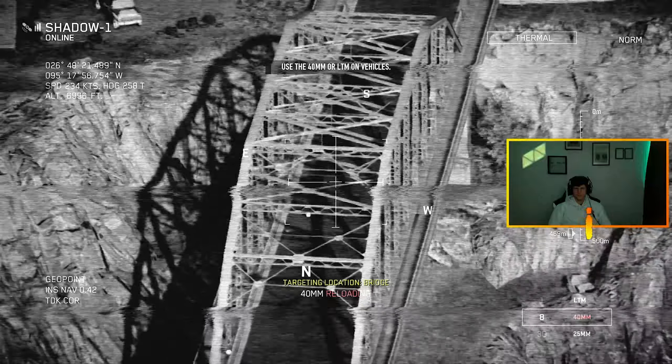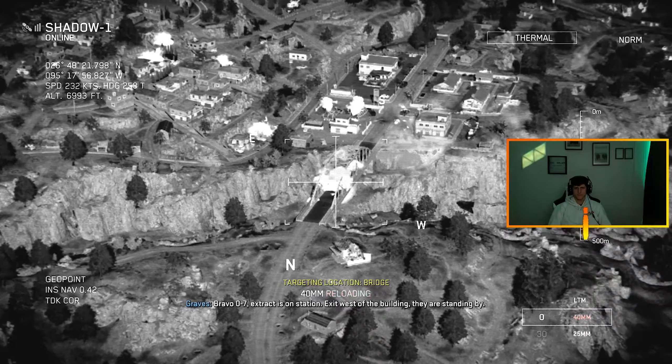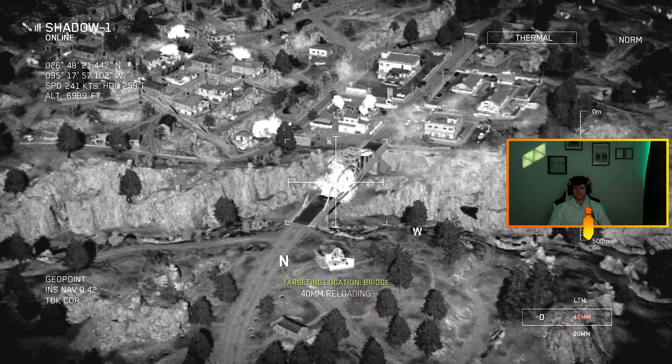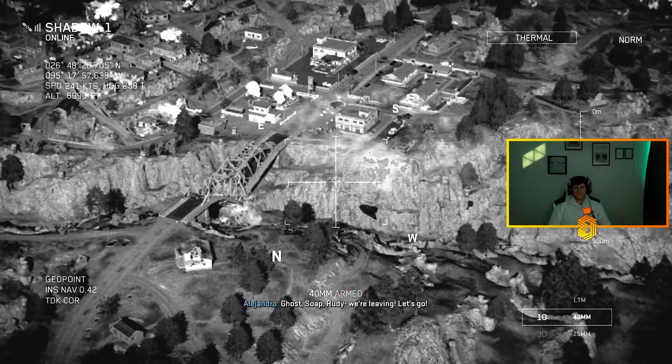All right — just have my enemy over. TV, engage all those. Fuckers going to realize the shot's coming with us — check north. We got armed personnel assessing the bridge. More armored vehicles crossing the bridge, north side. Shadow One, hatchet Three-One — zero on station. Check them out. HLZ is west side of the building, right to rebound to your location. Three-One copies off.